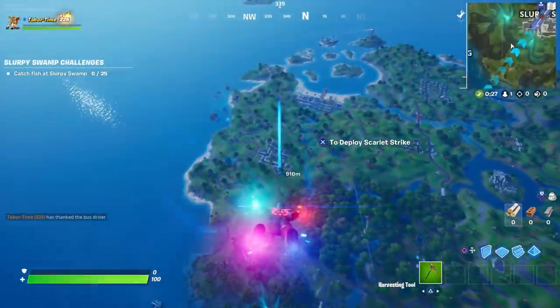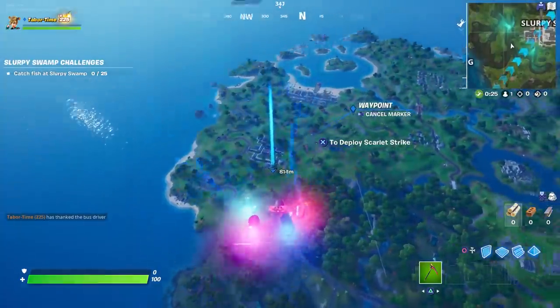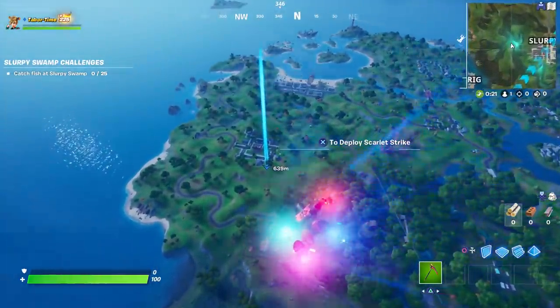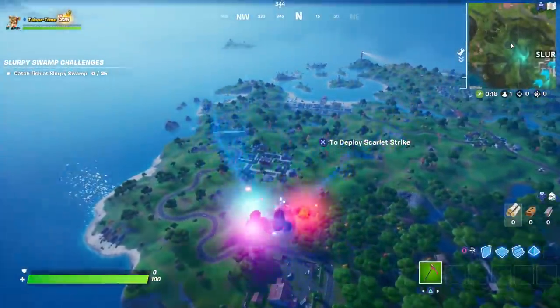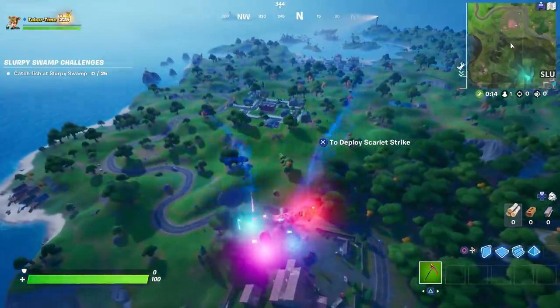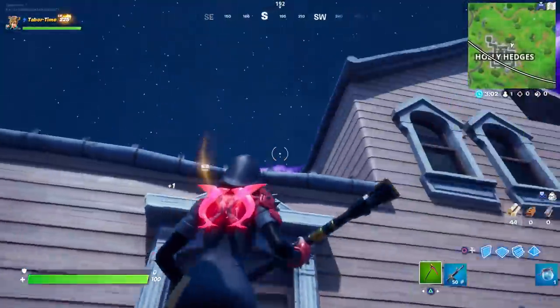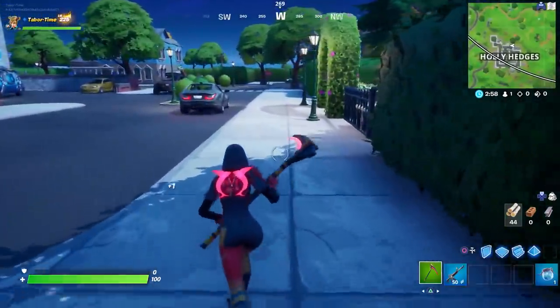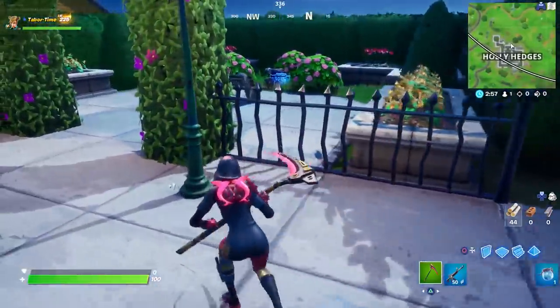Let's land at Holly Hedges and find all the teddy bears so you can complete this faster and easier. I don't know where they are, so this is new to me as well. I'm not even sure what they look like — I'm assuming it's just a little bear sitting somewhere. I landed at the doghouse and went through the whole house and didn't see a single teddy bear, nor one in the hedge area.